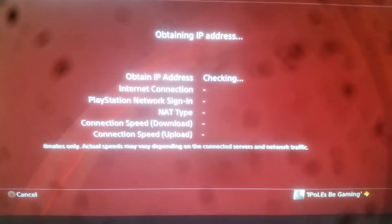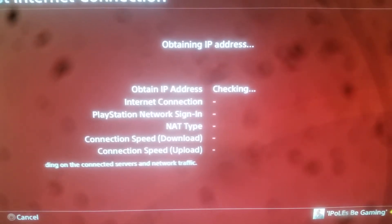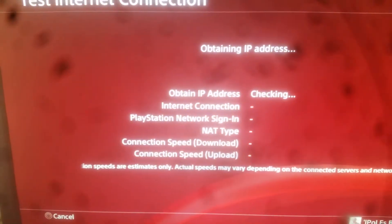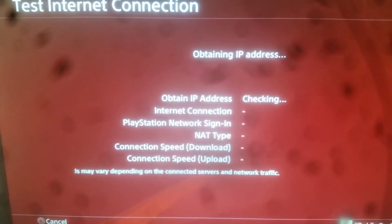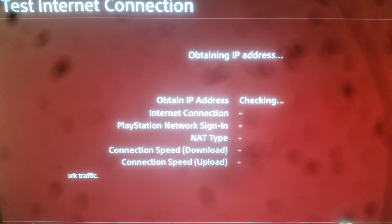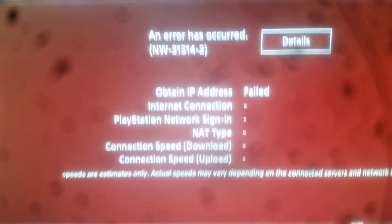Checking for IP address — of course it's going to say failed because the router is still rebooting. Like I said, my internet speed is 100 down and 10 up, so anywhere between that I can change my speed. It says failed, which is exactly what I expected while the router is still coming back up.